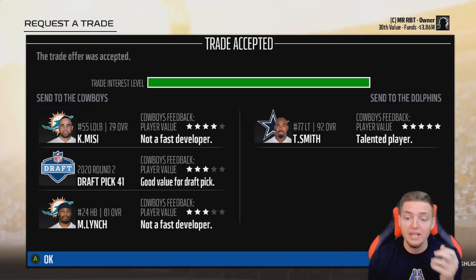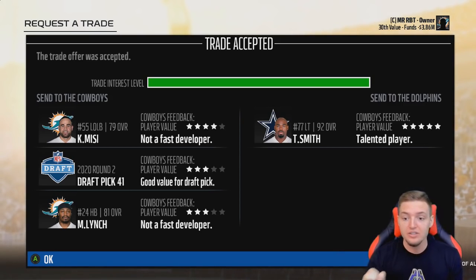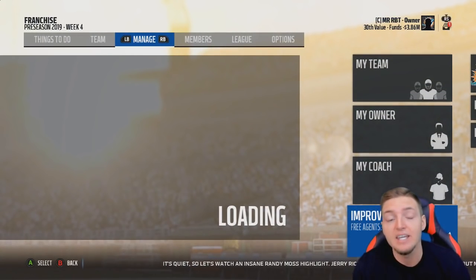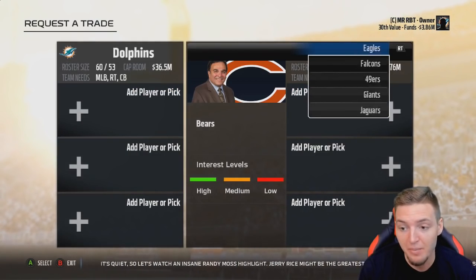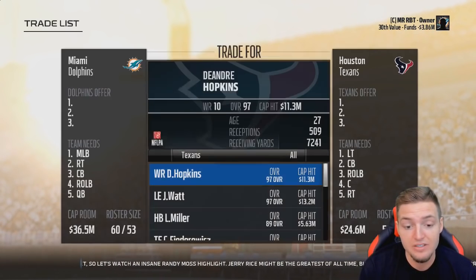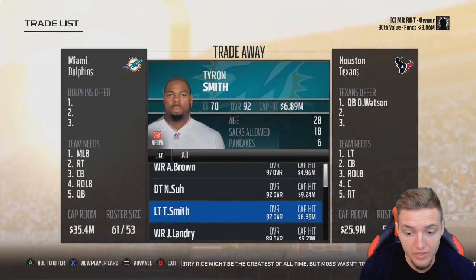We traded Koa Misi, a second-round draft pick, and Marshawn Lynch to the Cowboys for a 92 overall Tyron Smith. Now we're going to try to put him into the deal to bring in Deshaun Watson. I know it's a lot and we've overspent, but it's sometimes what it takes to bring in good players that you guys want to see. He's an 86 overall, hopefully good enough.